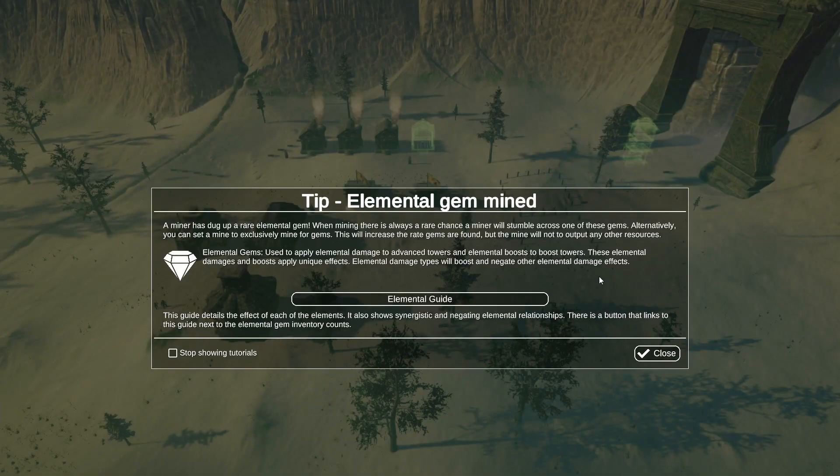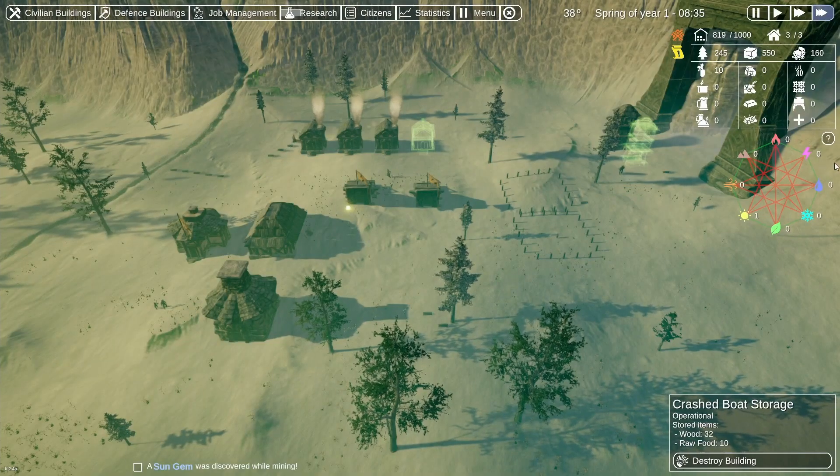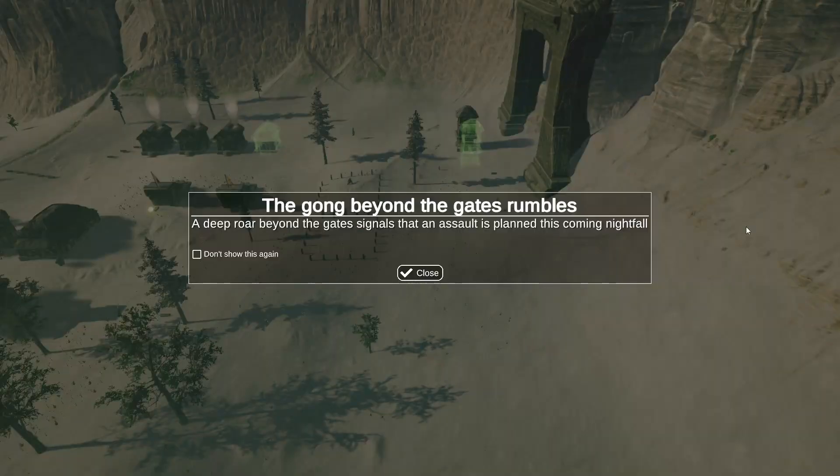A miner has dug up a rare Elemental gem! When mining, there is always a rare chance a miner will stumble across one of these gems. Alternatively, you can set a mine to exclusively mine for gems — this will increase the rate gems are found, but the mine will not output any other resources. Elemental gems are used to apply Elemental damage to advanced towers and Elemental boosts to boost towers. These Elemental damages and boosts apply unique effects. Da geht es jetzt wirklich um die Elemente — this guide details the effect of each element and also shows synergistic and negating Elemental relationships. Hier sieht man auch, wer gegen was gut ist.